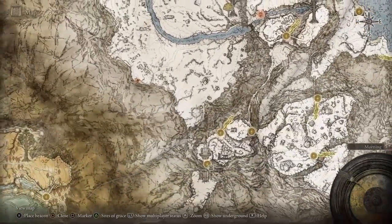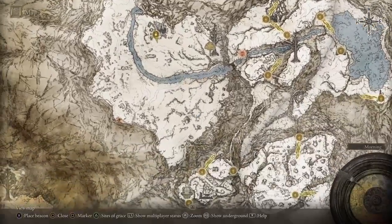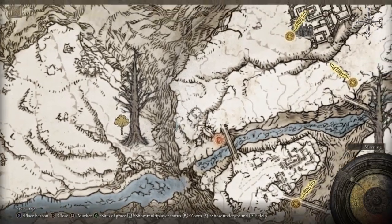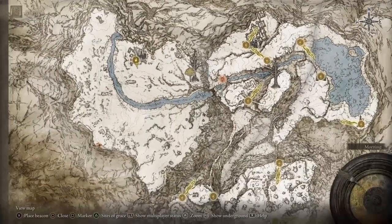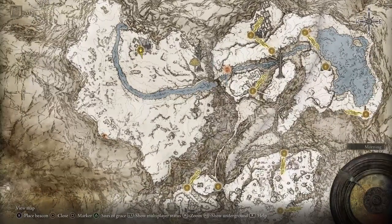To get to Mohgwyn Palace we actually need to get to the Consecrated Snowfield, which is all this area right here. I'll be leaving an exploit so you can actually jump off from somewhere right here, use the spring and glitch out and then come this way. I'll be leaving it down in the description on how to do that.